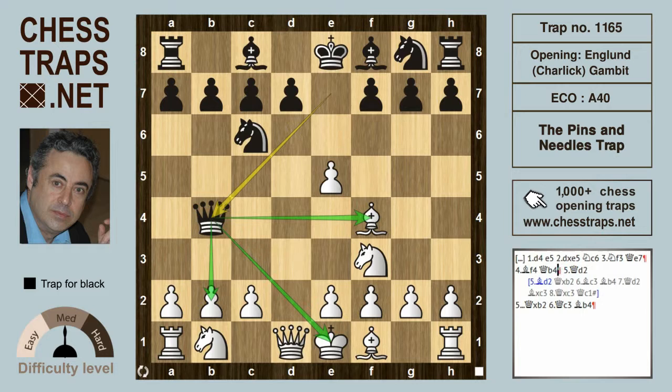Queen b4 is a common idea in the England-Charlotte. The Queen is checking the King as well as hitting the Bishop on f4 and the pawn on b2. It's quite easy for an average player to get into serious trouble here with the white pieces. If Queen interposes on d2, giving up the b-pawn, and Queen takes b2, white's idea is Queen c3 to defend the rook on a1 — but then black is winning after Bishop b4, pinning the Queen, and the Queen is lost.